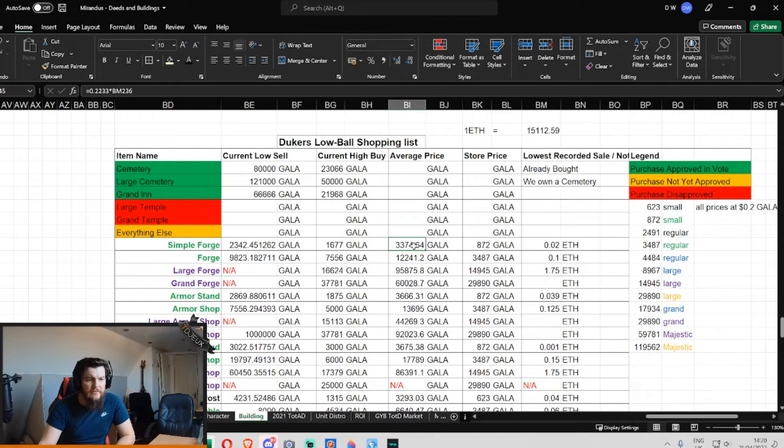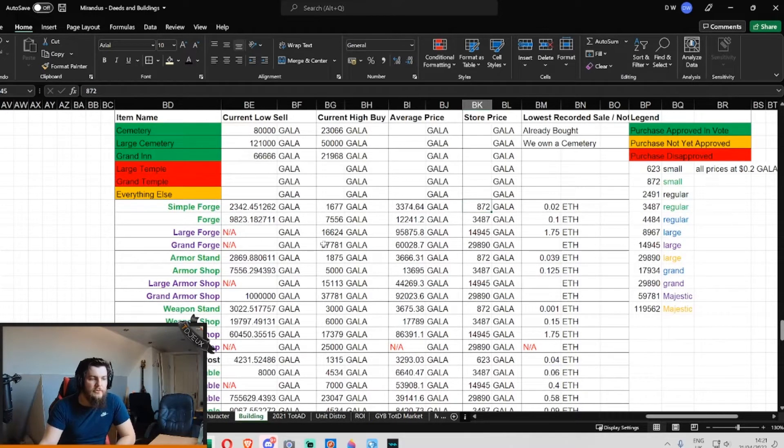I think the average price of 3,000 Gala — obviously Gala didn't used to be worth as much, so you can take that in historical context — and then just base your assessment off the store price. My personal assessment on this one would be that this isn't a good deal. But we're not interested in my assessment; we're interested in building up a formula, and I'm going to give you guys some help to do that and build your own formula to assess the value and if it's a good deal.